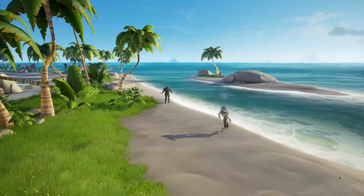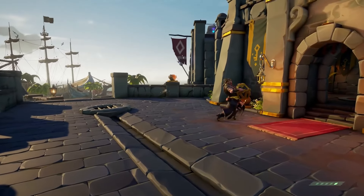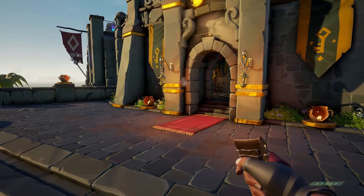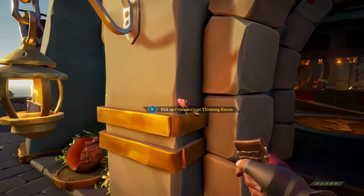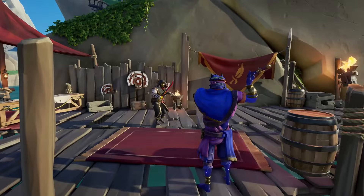Now that you have the daggers equipped, let's take a look at the melee options. First is the light attack, which lets you jab a dagger at your opponent. This will only do a little bit of damage, so you will need to sneak up on your opponent if you want to use a heavy attack, which will cause a large amount of damage.